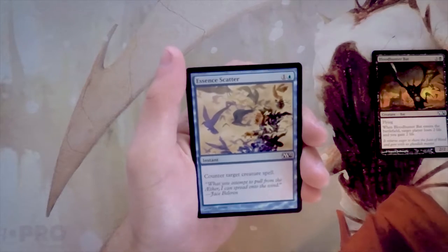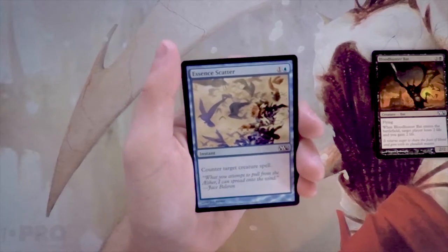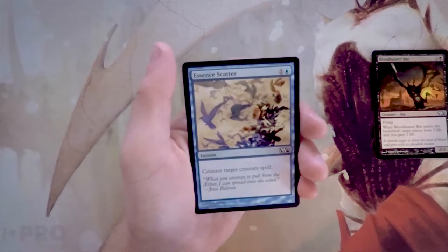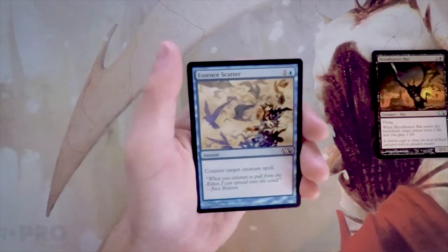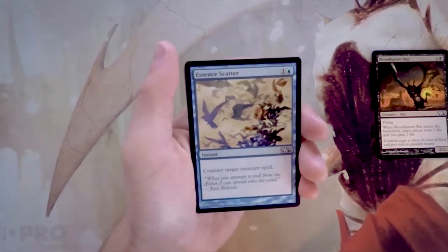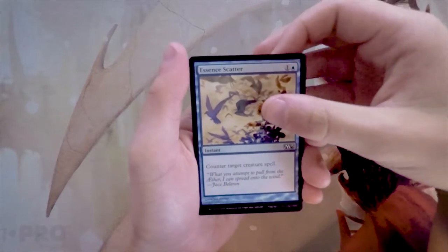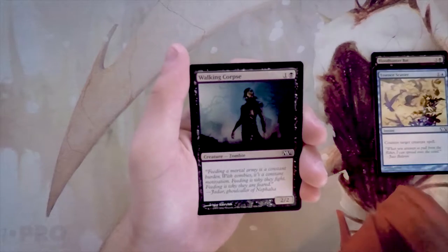Essence Scatter is an instant for one and a blue that counters target creature spell. This is great in draft — you're going to run into tons of creature spells, so you can definitely mainboard one or even two of these without any issues. It's always going to find a one-for-one target. Sometimes it's better to wait and hit something high-impact, but if you've got one or two, you just sit back and it's a hard counter for any creature. I really like this card.